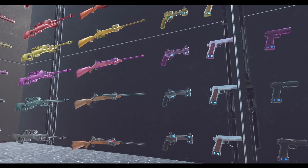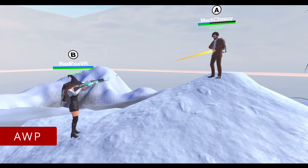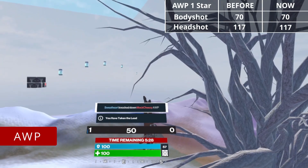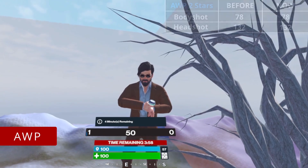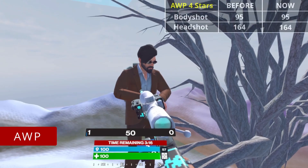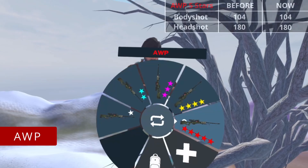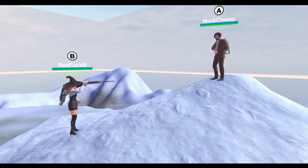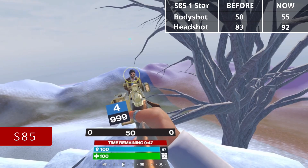For snipers, the more stars, the more damage. AWP: 1 star — 70 body, 117 headshot. 2 stars — 78 body, 132 headshot. 3 stars — 87 body, 148 headshot. 4 stars — 95 body, 164 headshot. 5 stars — 104 body, 180 headshot. S85: 1 star — 55 body, 92 headshot.